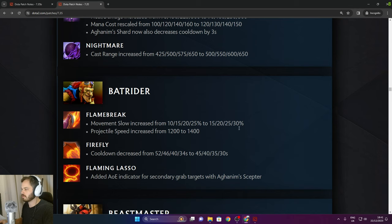Batrider Flaming Lasso now has an added AoE indicator for secondary grab targets with Aghanim Scepter. Beastmaster: 2 base damage increase, agility gain increased from 1.4 to 1.6.